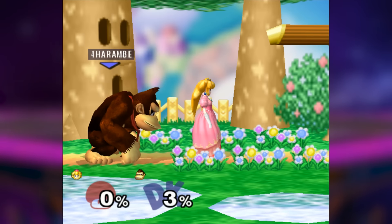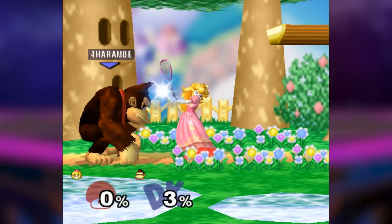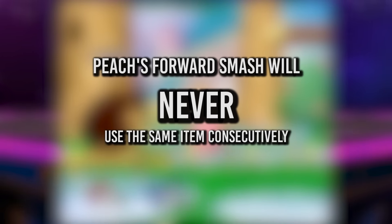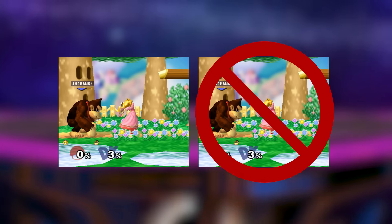The first time you use her forward smash in a match, there's no way of predicting what she'll use to swing. An important thing to note is that Peach's forward smash will never use the same item consecutively. That means that if you forward smash once and get a tennis racket, the next forward smash will never be another tennis racket.